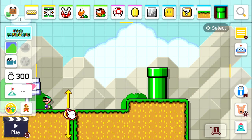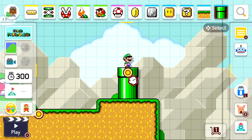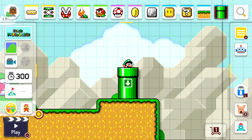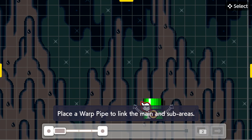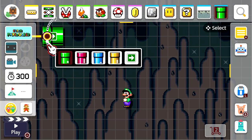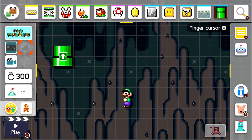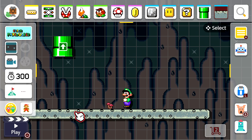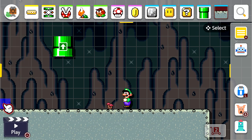I wanted to make the sub area underground and horizontal. So if I go back to area one and go down this pipe, it goes down into the sub area. I need to place a warp pipe to link the main and sub areas. I think it would be cool to have the exit pipe up in the air so that players can't go back, because there would be no point. This might be more of an experimental episode where I figure out how to control everything.